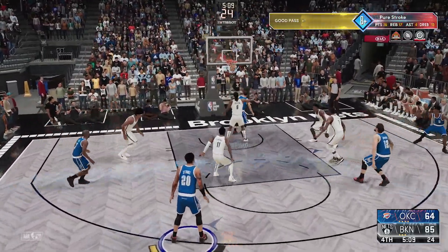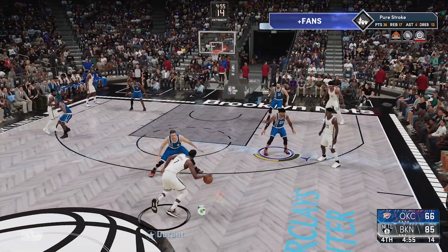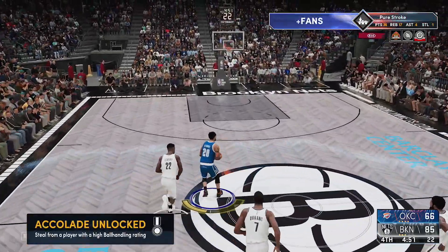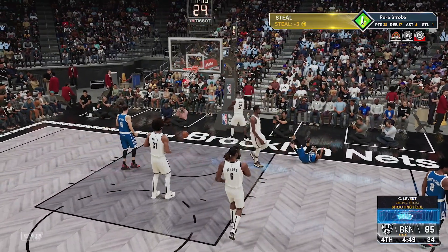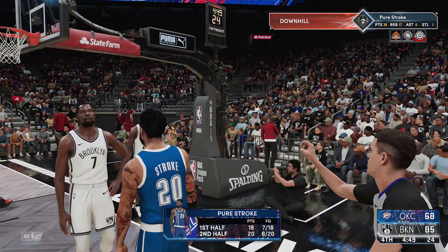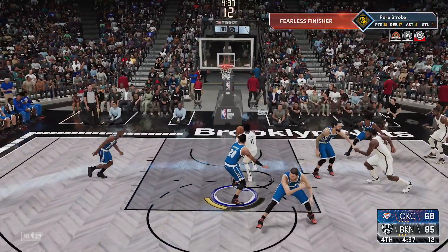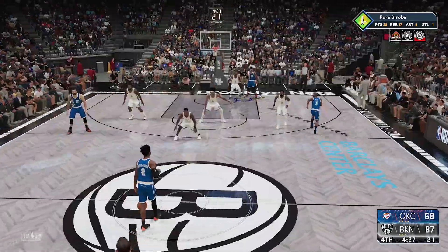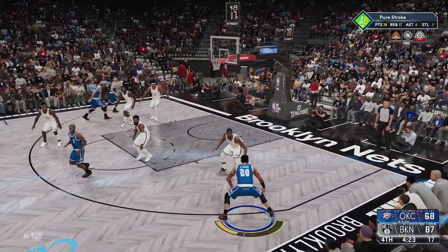Kyrie is guarding up on me — we got a pick-and-roll situation. Gallinari is gonna roll to the rim and we slowly chip away — we got it down to a 19-point game. The Nets come back, I tap that one away as KD turns it over. I try to get a quick bucket and get the and-one — that makes it a 17-point game. I miss my free throw as Kyrie comes right back on the other end and basically slashes our hopes of a comeback.